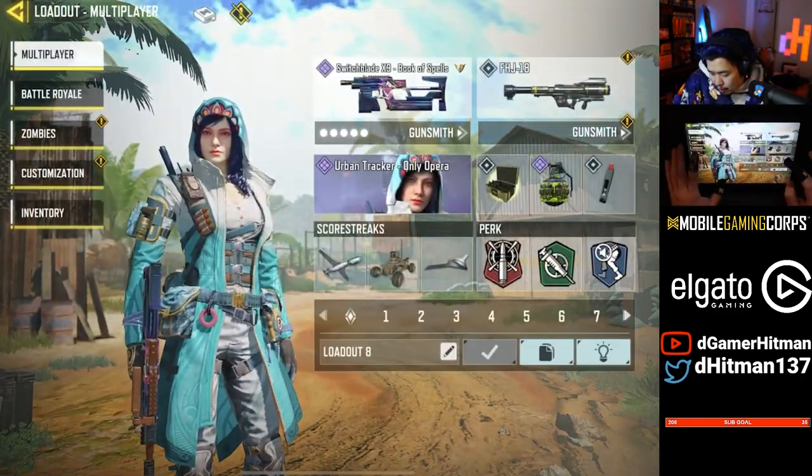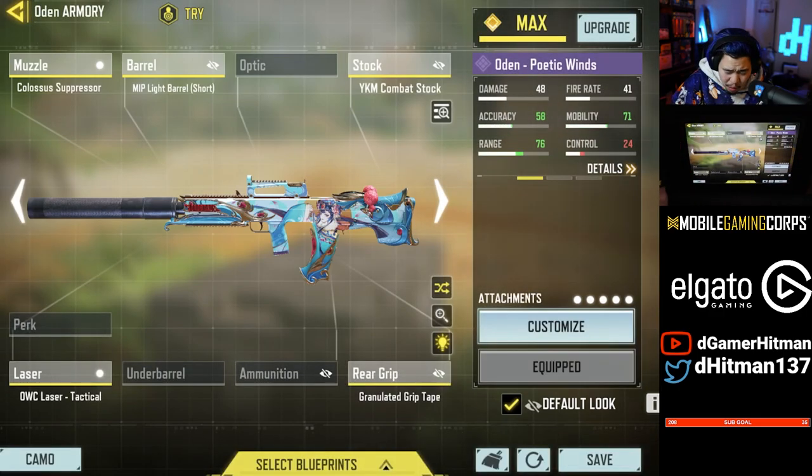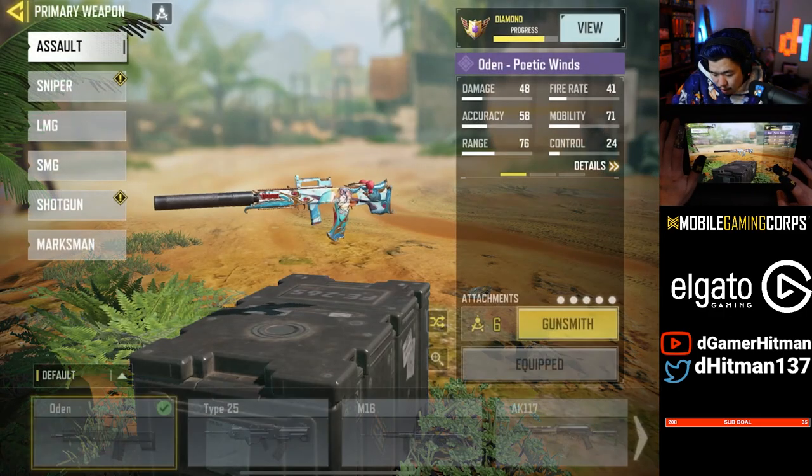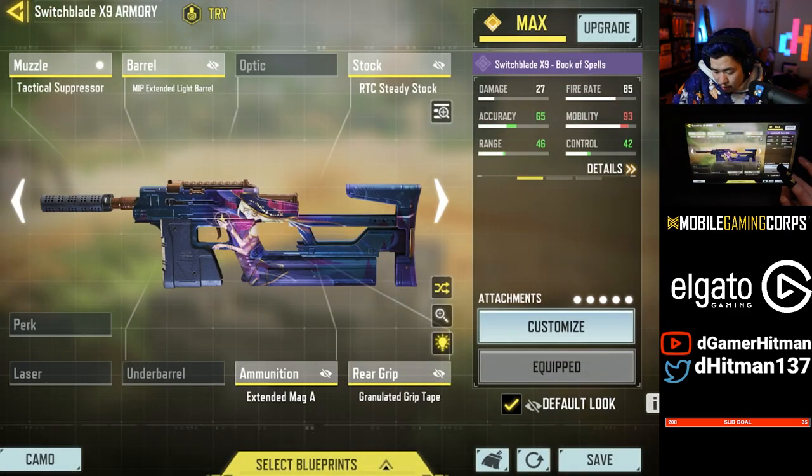Alright, so for the builds you guys are interested in — this is the Odin build that I typically like using. I'll probably do another Odin video just because I love the Odin. Such a good build. And then for our Switchblade, there you go — just our Switchblade build. I think it's a typical pro build.